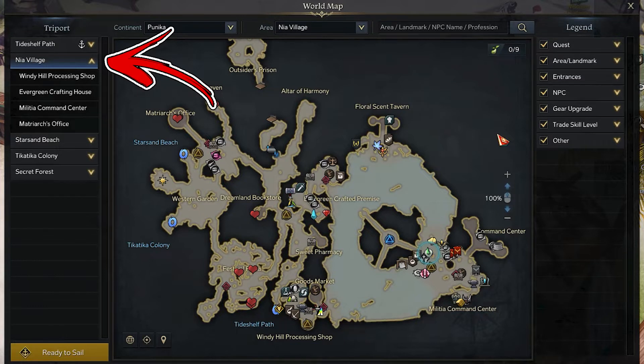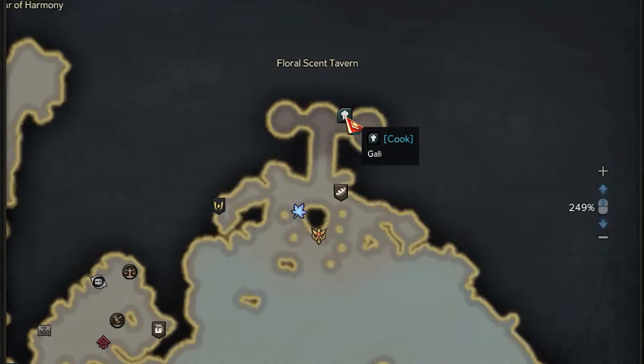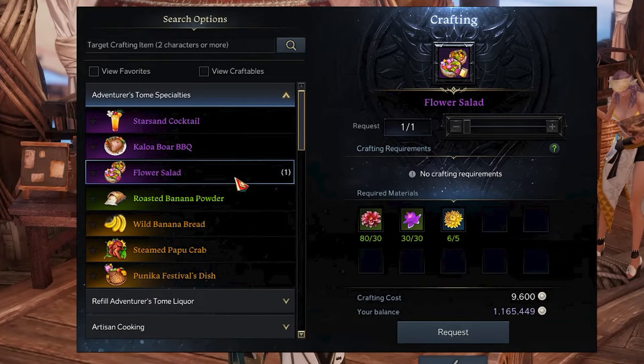Once you have collected all the ingredients, it's time to visit the Nia Villageria, where you have to check the Fluorescent Tavern location in the top right side of the map. Inside it, you will notice a cook NPC you have to speak to. She will be able to produce several cooking recipes, and the one related to this video will allow you, by paying 9600 silver, to convert the items you collected into a Flower Salad.